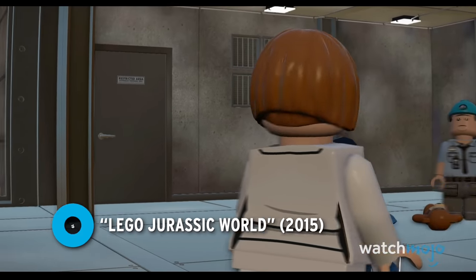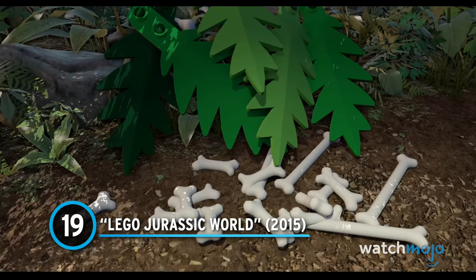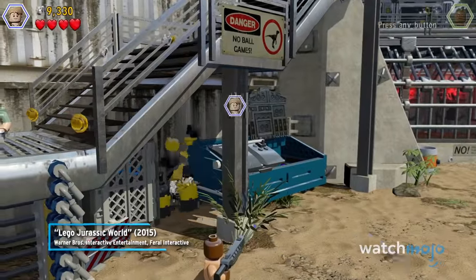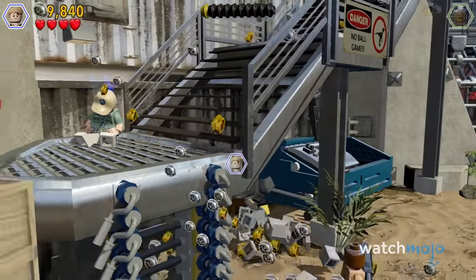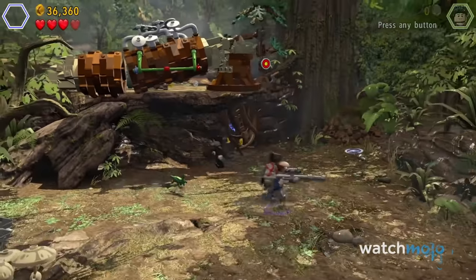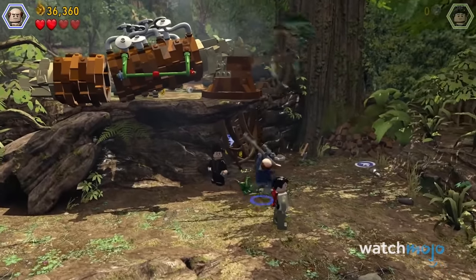Number 19: Lego Jurassic World. Lego Jurassic World certainly came with a few issues. While we could forgive the recycled mechanics from previous games, the quick-time events get a bit repetitive at times. Regardless of how prehistoric it felt in design, Lego Jurassic World was still a solid entry overall.